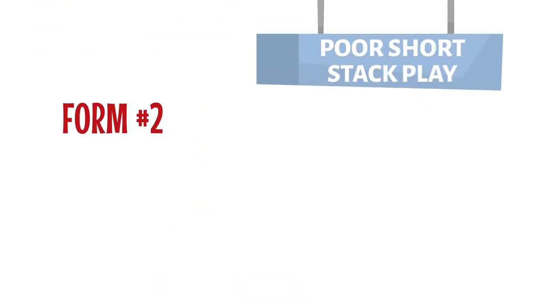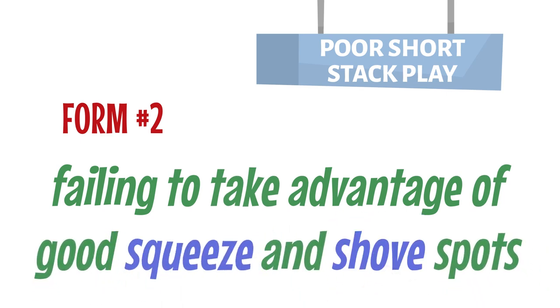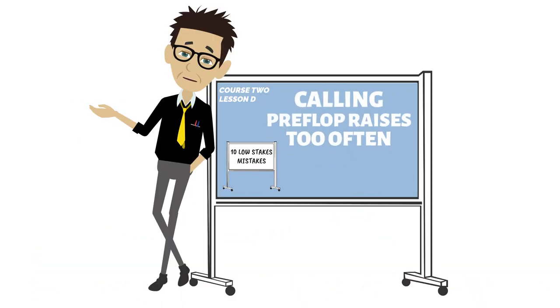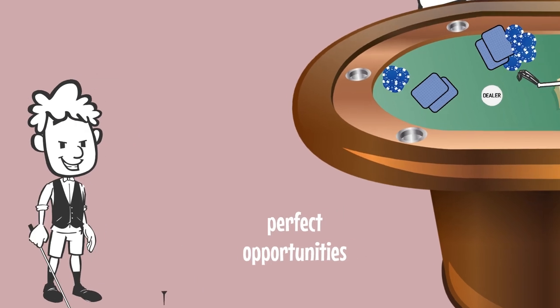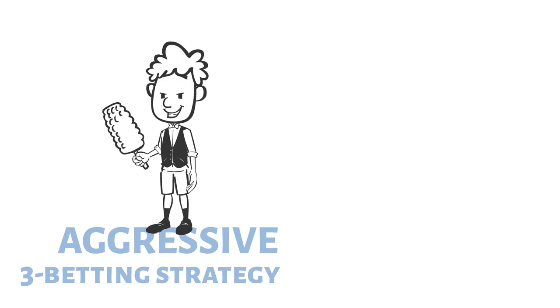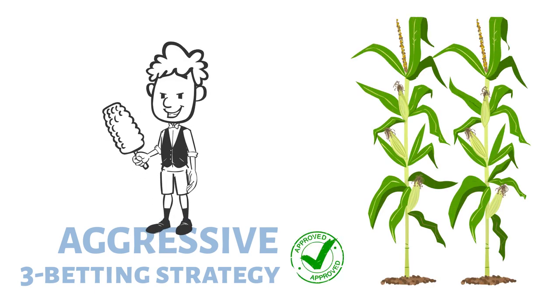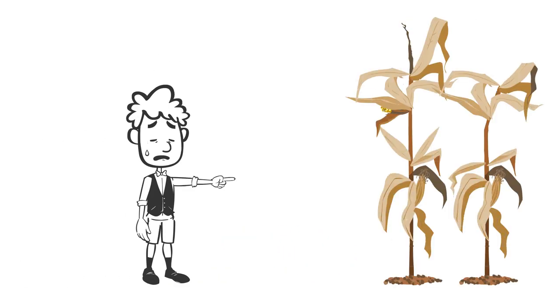The other major form of short-stacked mistakes is failing to take advantage of good squeeze and shove spots. As we learned in lesson 2D of this course, low-stakes live games have tons of pots that are often raised and called by several players. This creates perfect opportunities for short-stacked players to move all in, profiting from all that dead money in the pot. Basically, an aggressive 3-betting strategy would be one actual advantage of playing a short stack in these games, yet most short-stacked players actually do the opposite.